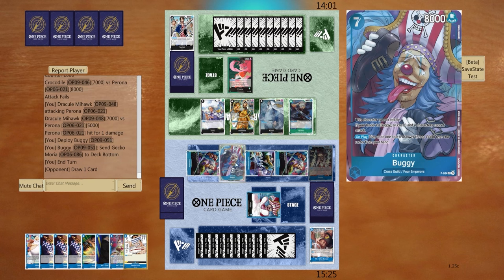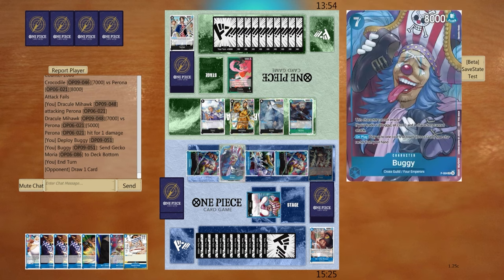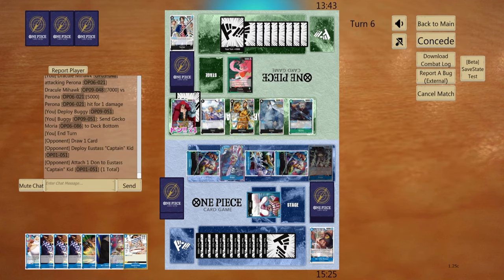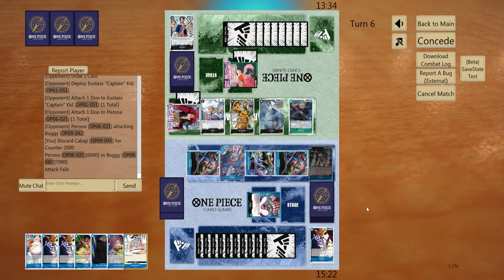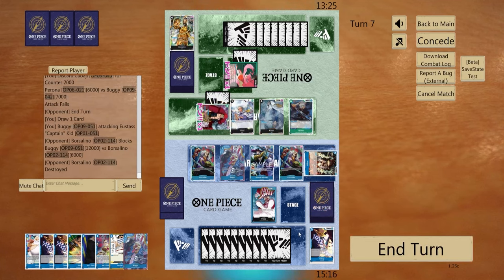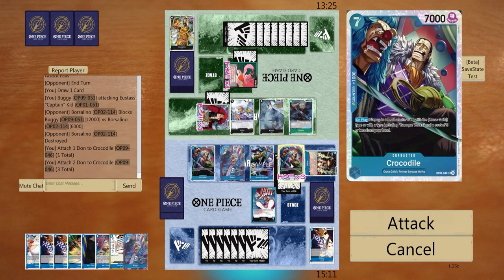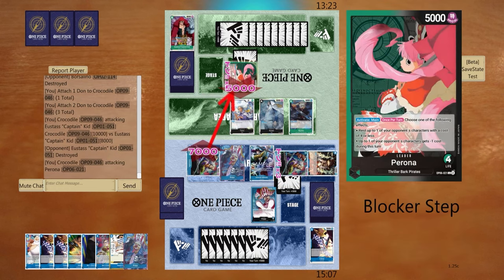So they have to get rid of this Buggy somehow, and then they can attack with everything. I have plenty of counter to see that we're safe. We'll just go for the kid — I'll have to block with Borsa. Yep. At this point we just go ten, and then everything goes into life. There we go.